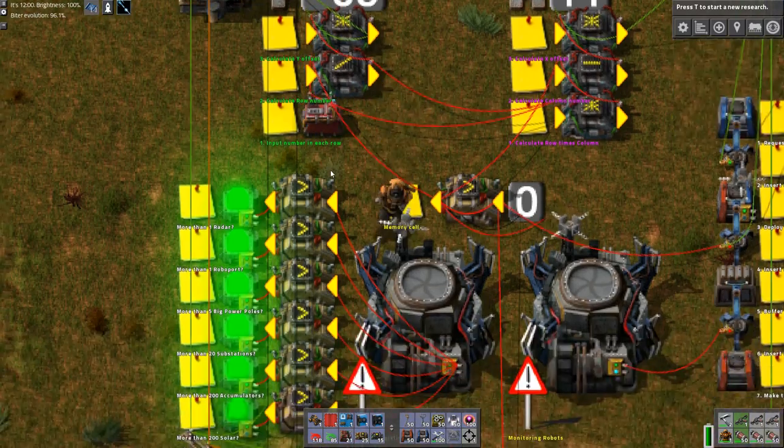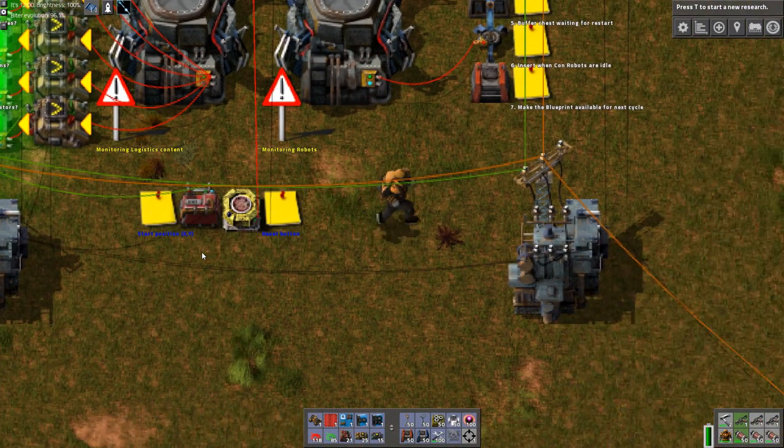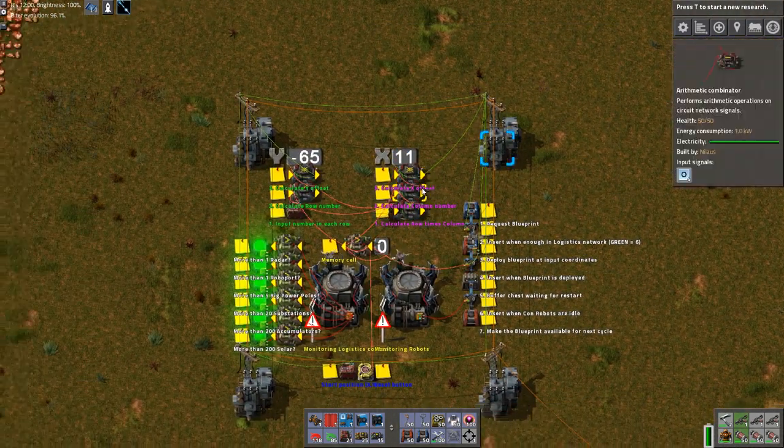The Y offset is then calculated and output as Y, combined with the signal from the original position. In my case that gives minus 65 initially. In the other running instance the Y coordinate is now minus 215, so it has moved up quite a bit.